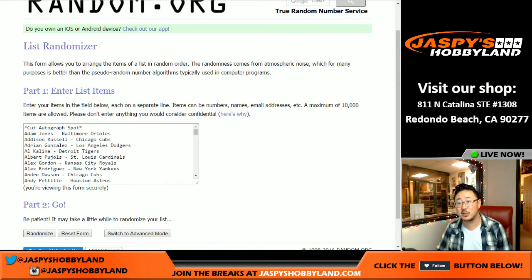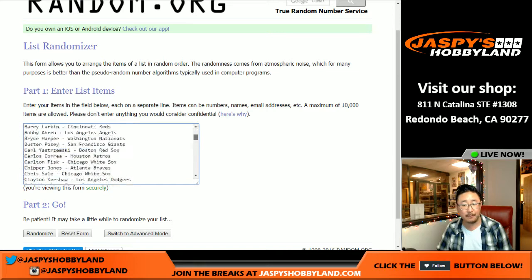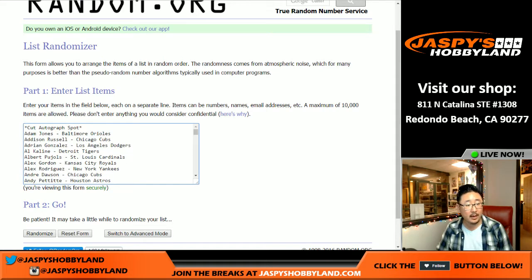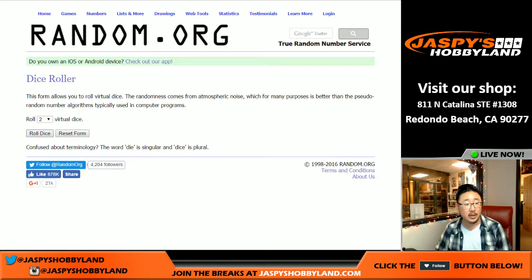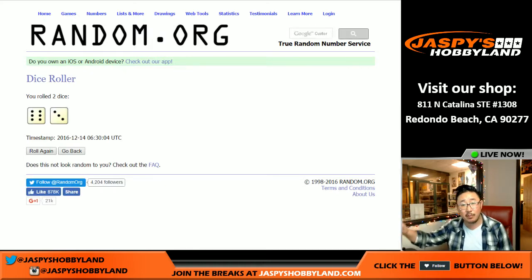There are 94 spots sold for all 94 of these random players that you're going to get. And there's a cut auto spot there, too. So if there's a cut auto that pops out, that's where it goes. We're rolling the dice for both lists, and we'll do a separate randomizer at the very end of the break for the Jaspys Holiday Season Extravaganza.